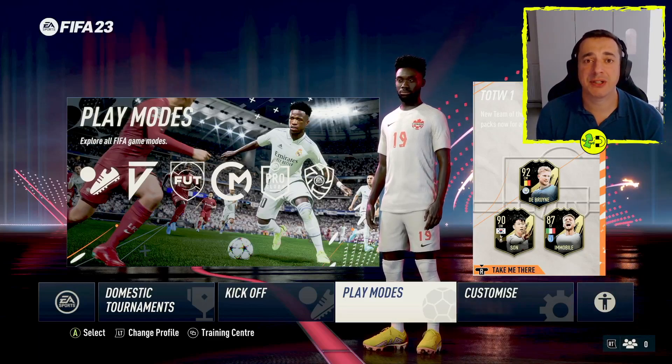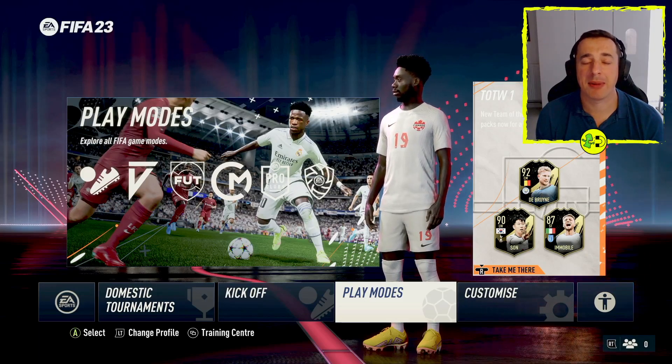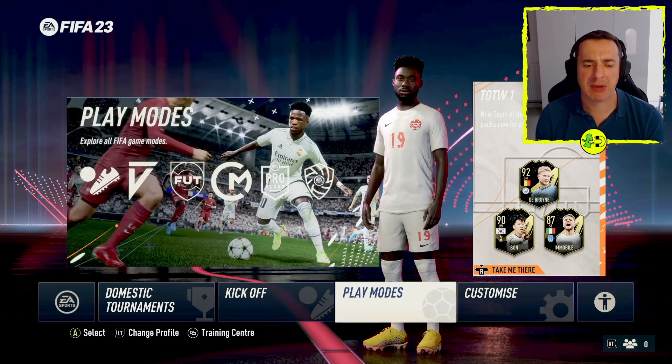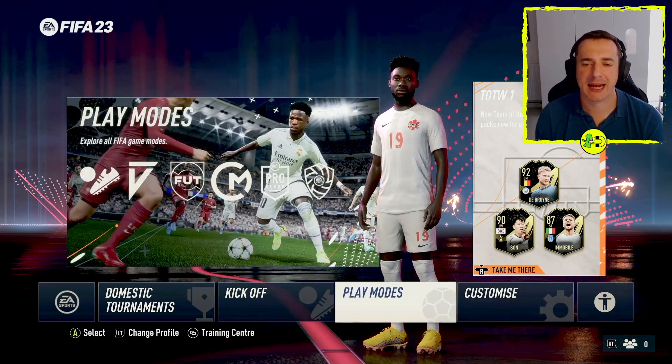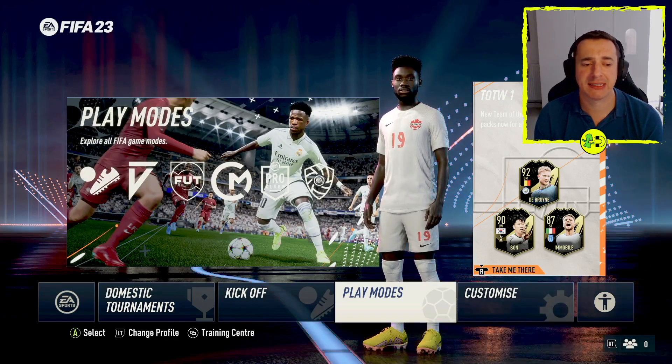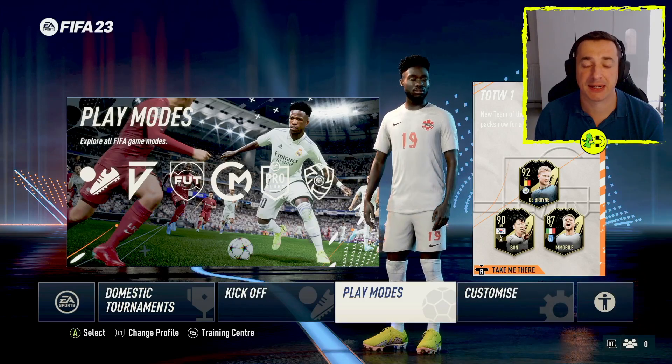Hey everyone, in this FIFA 23 tutorial I'm going to show you how to play Premier League. To do this you need to go into play modes, so from the root menu move your left stick over and press select. A is the select button on Xbox, it might be X on PlayStation — if you look at the bottom left of the screen it'll tell you.